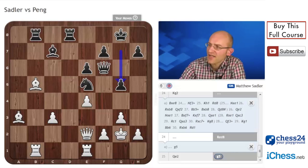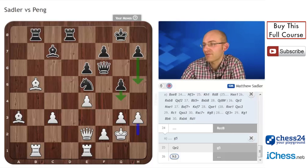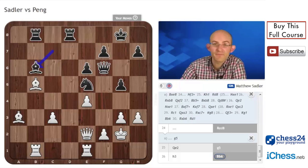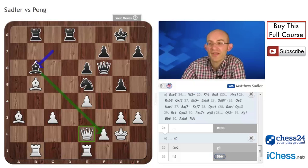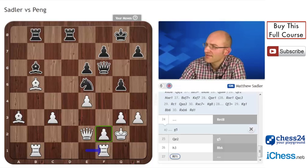Black plays g5 threatening g4, so I just played the quiet move h3. Black might decide to play h5 to try and get in g4 anyway — it's a pawn sack and Black has to calculate it. Black has very little time and I've got masses, so h3 is a very nice little move to put the pressure back on the opponent. Black went bishop b6, another very natural move attacking f2 and trying to keep the queen tied down. A very similar little move: rook f1, just defending f2, again putting the pressure on Black.